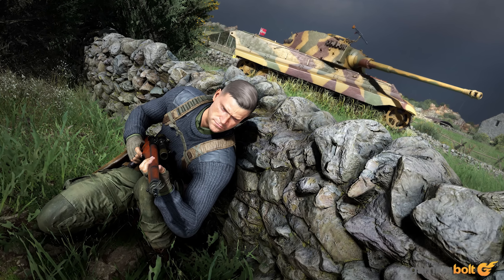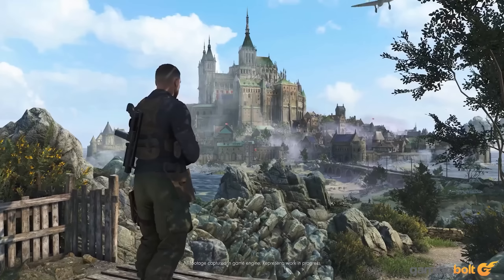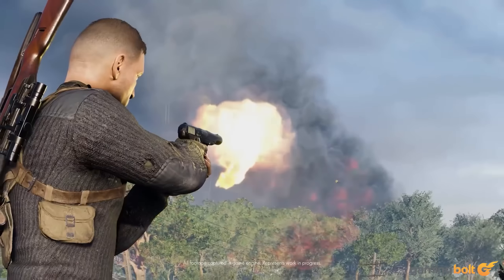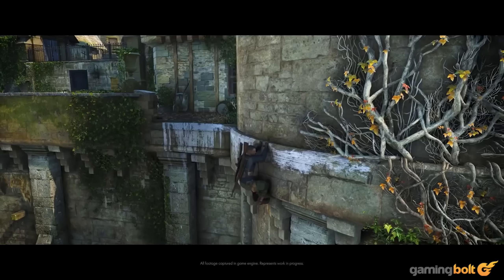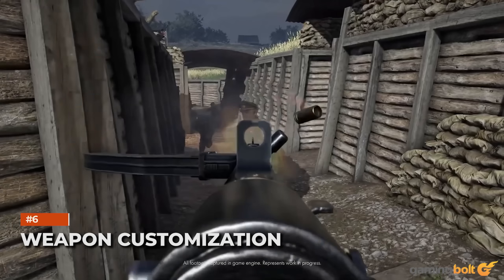More Traversal Options: Though Carl's mobility is still more or less the same, there are more options for traversing one's environment. Zip lines help in getting from one place to another more quickly, and he can also slide down slopes. Some platforming will be required for that ideal sniping spot, but now you can also shimmy on ledges to reach them.